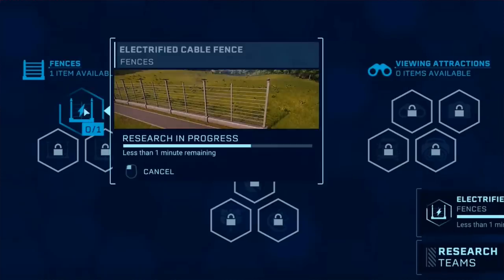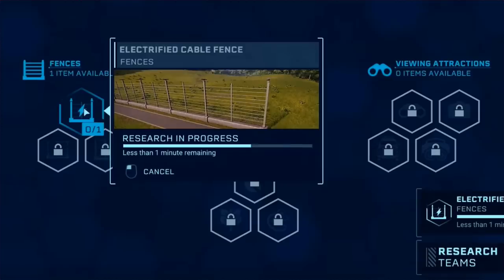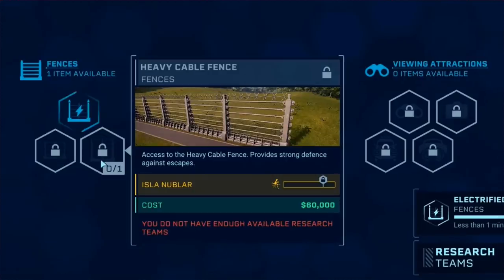Moving on to our fences - all three types of fences. First, the electrified cable fence. Then the light cable fence - access to light cable fence, provides basic defense against escapes, so that's just a standard fence. And then the big one we've seen from Jurassic Park 3 - the heavy cable fence: access to heavy cable fence, provides strong defense against escapes. And as you can see, it unlocks very, very late, so you've got to go far into the campaign to get that from John Hammond. That's $60,000 again.